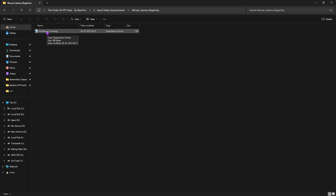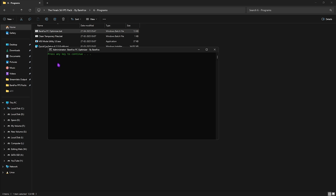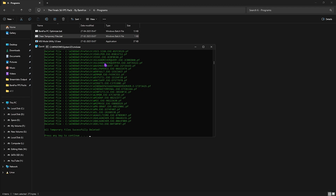Also apply the Fix Mouse Curve registry, which sets the correct X and Y curve for your mouse inspired by pro settings. The sixth folder is Programs: run BearFox PC Optimizer as administrator, press Enter to create a restore point, then keep pressing Enter until all actions are complete. Also run Clean Temporary Files as administrator and press Enter — it will delete all temp files from your PC, which is a healthy process to do regularly.